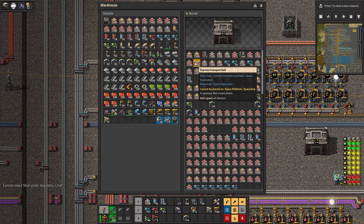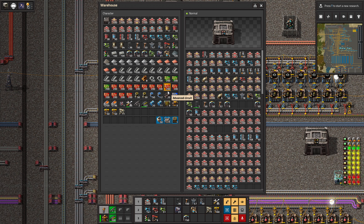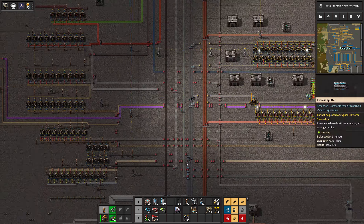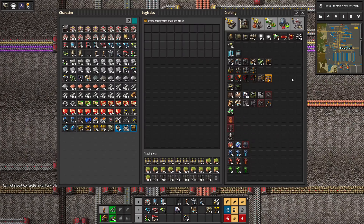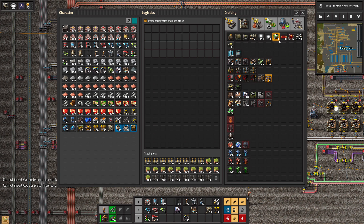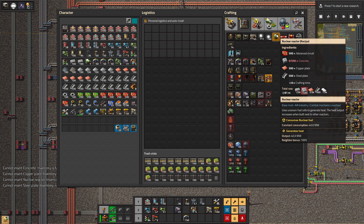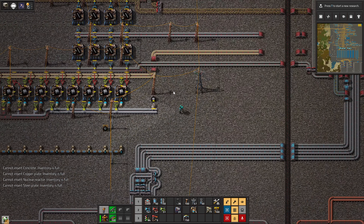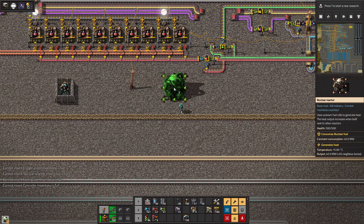We're going to need lots and lots of concrete. So we crafted one nuclear reactor and then we're out of copper. It's a very expensive recipe. Two nuclear reactors — now we're out of steel. Three nuclear reactors — now we're out of concrete again. And then four nuclear reactors.